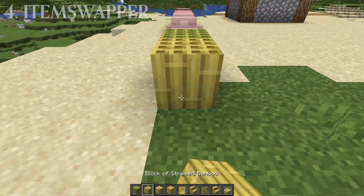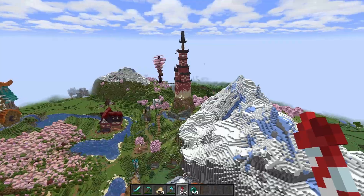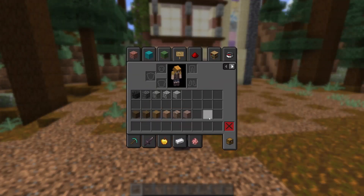With every update, Mojang gives us more and more blocks to build with, but the inventory system has remained stagnant over the years. While these new additions allow for some incredibly detailed palettes, it is quite a pain swapping between them all.